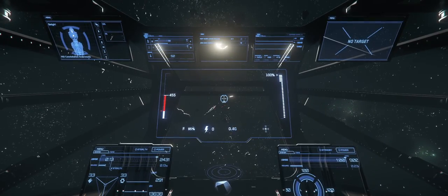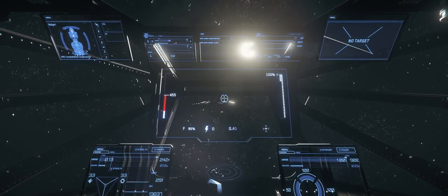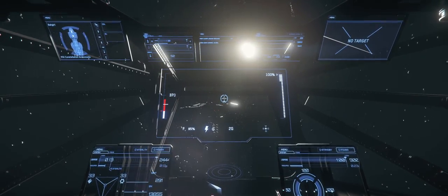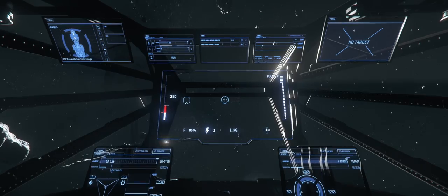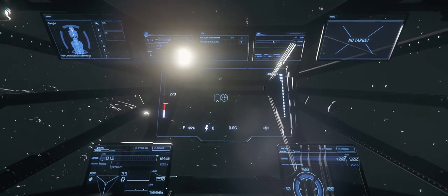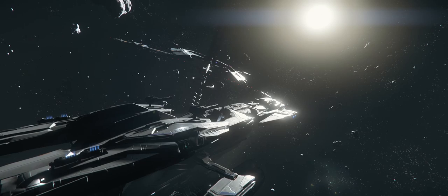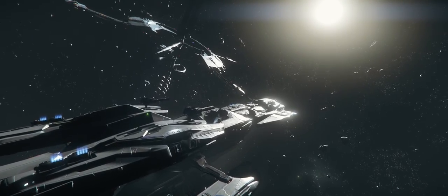In retrospect I should have taken a 600, a 300i, or something with a better canopy — maybe even the Aquila instead of the Andromeda. Space is very bright. The sun appears the same size no matter which space station you visit, which I hope they fix for better realism. If you go all the way out to Microtech, the sun should appear smaller than it does near Crusader or Hurston, which is the closest planet in the Stanton system.